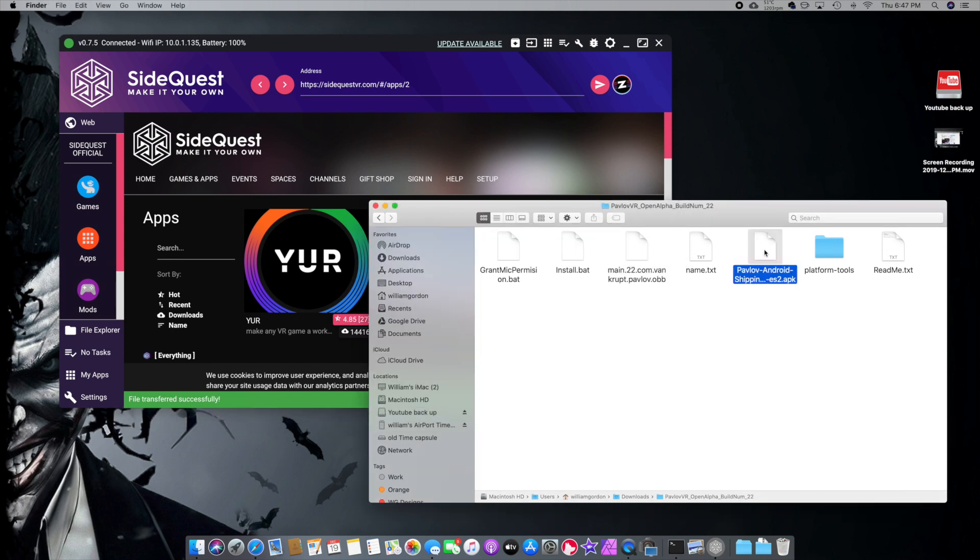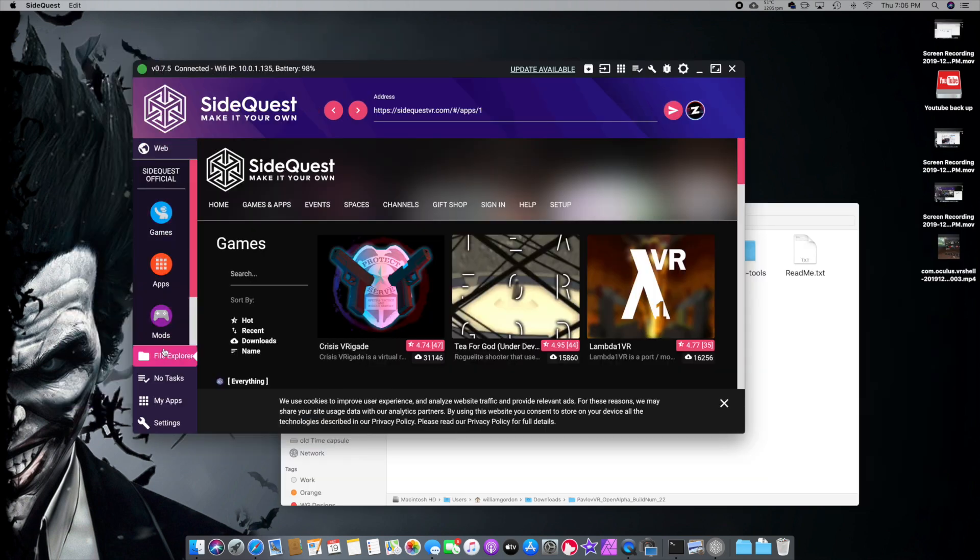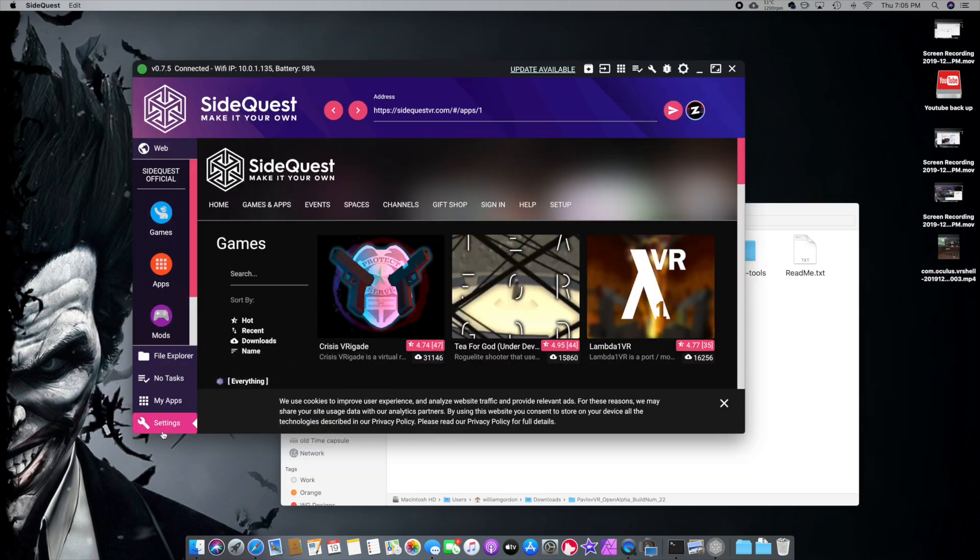Now we take one more file — the APK. An APK is an Android-style file that activates the actual program. From what I understand — and I apologize if I'm getting this wrong — this OBB file is like the framework and the APK is the actual executable file. Click and drag the APK right on top of the drop zone, let it do its thing, and you get a 'Complete' — so that worked and it's installed.